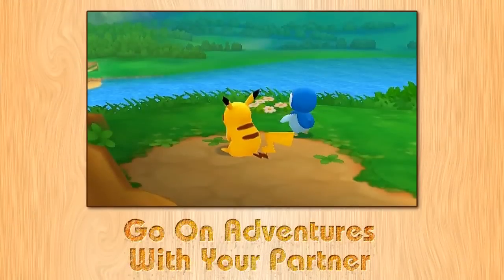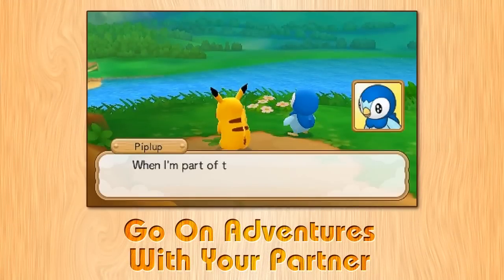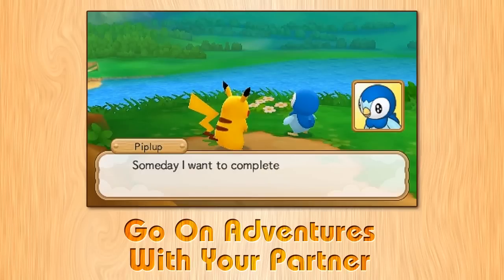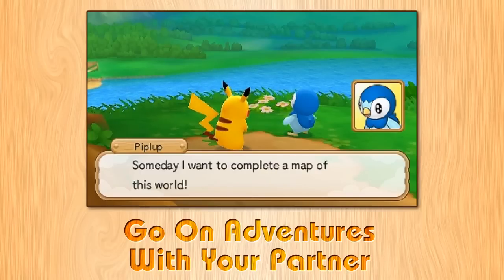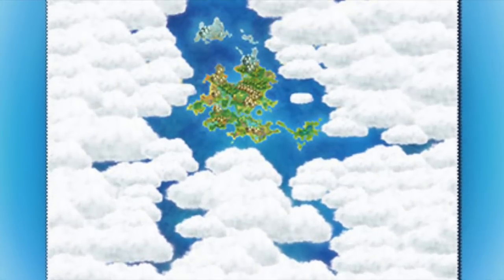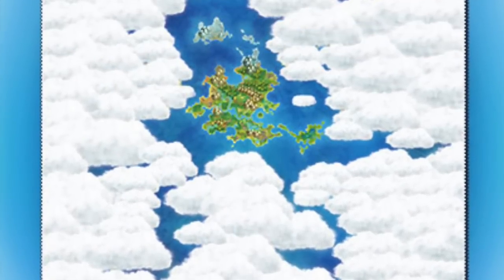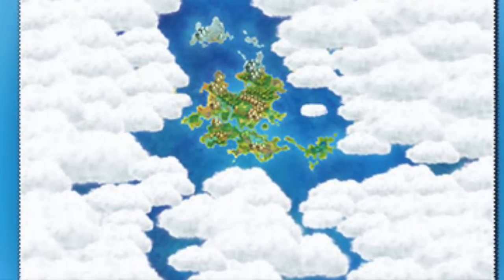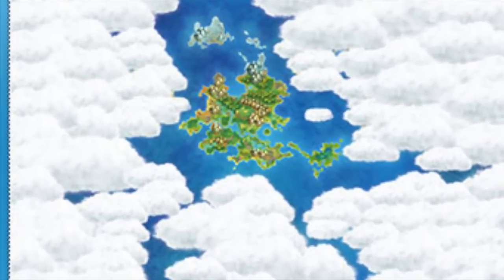Let's talk about the backstory of the game and get some facts together. Your partner's aim is to make a world map of the water continent. This was actually revealed when the brand new screenshots came out yesterday — they showed a big map with loads of clouds around it. If you haven't seen that video I did yesterday, definitely check it out.